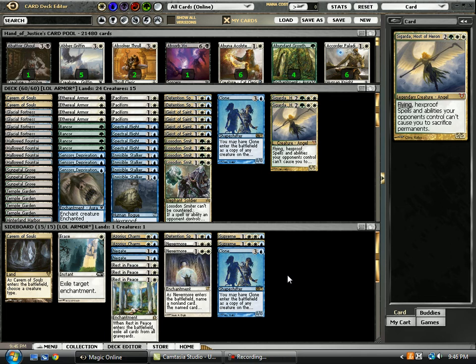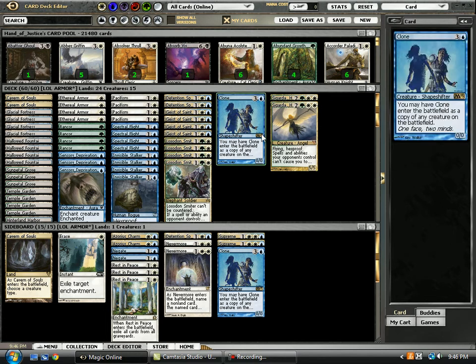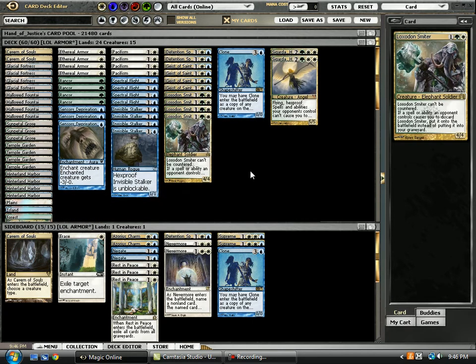Hey guys, this is Tom with DraftMagic.com and I'm having another look at the Lull Armor deck. Made a couple changes here. Really been thinking about how to maximize this deck's success, and what I found was that cards like Primal Hunt Beast — while still in the hexproof theme — just don't really pack enough power for what we're trying to do. So I got to thinking about ways to dodge removal, and one card that jumped out as a very strong standout was Loxodon Smiter.